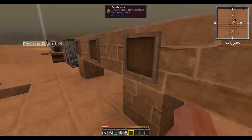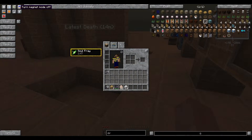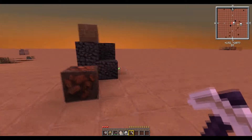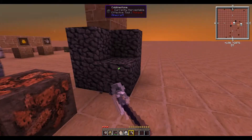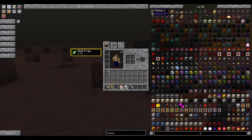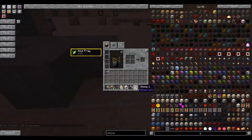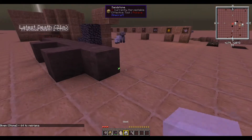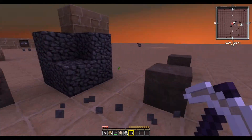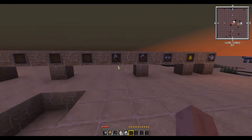Next up is the Destruction Pickaxe. The Destruction Pickaxe only works on smooth stone. It works the exact same as the Erosion Shovel — mines very quickly but does not give you the block back.